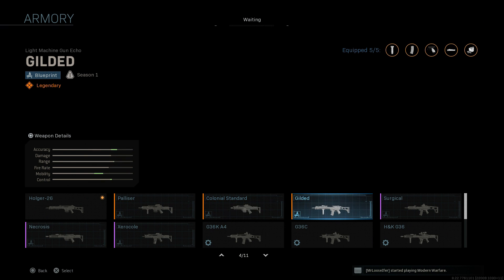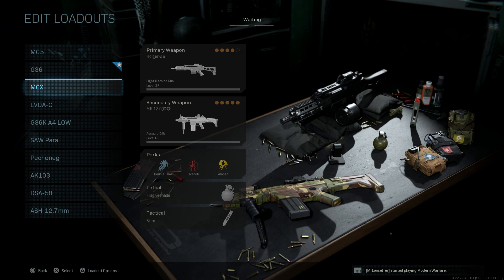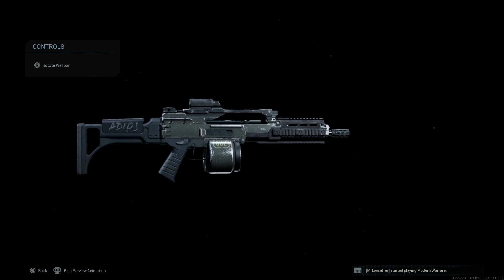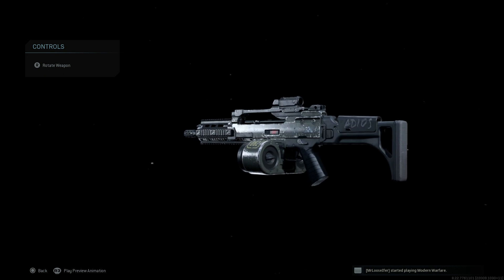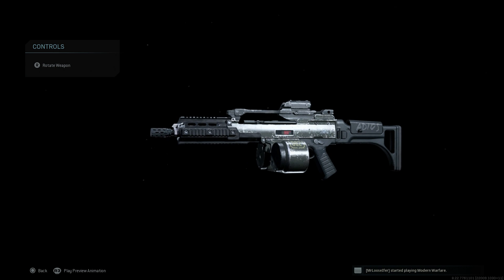Very similar to the Necrosis bundle when it comes to the cosmetic changes. You can see the low-profile rail, the cheek rest adjusted on the stock — a completely different stock on the weapon itself. Flipping between the base G36 and the Colonial Standard, you can see the color schema changes to the upper of the weapon, the camouflage changes matching the upper receiver to the CMAG, '082' on there, and 'Adios' written on the cheek rest of the stock. There's also what appears to be a built-in round counter on the left-hand side of the weapon, and the integral optic looks pretty nice as well.